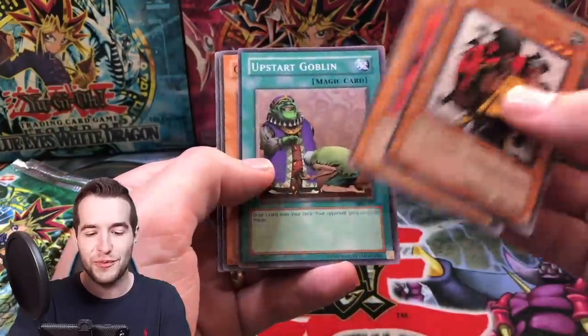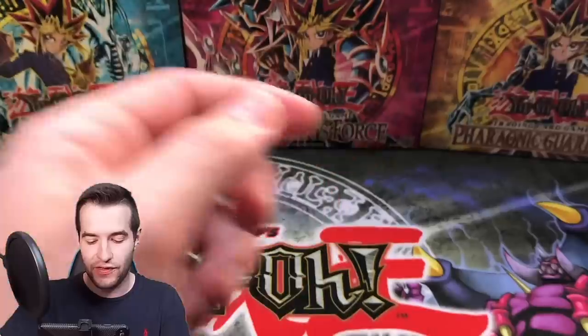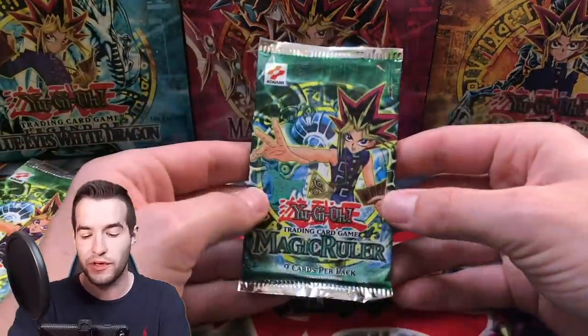Weather Report, then Upstart Goblin, and Minar. The commons seem to come in the same order - probably cut on the sheet or whatever. Right after Weather Report is always Upstart Goblin.